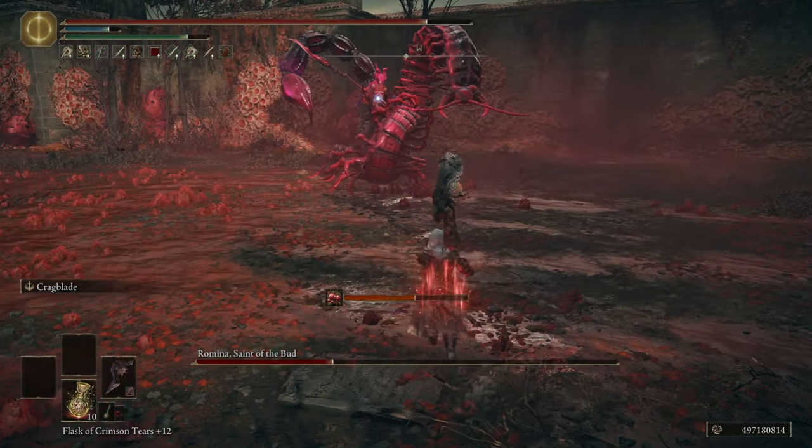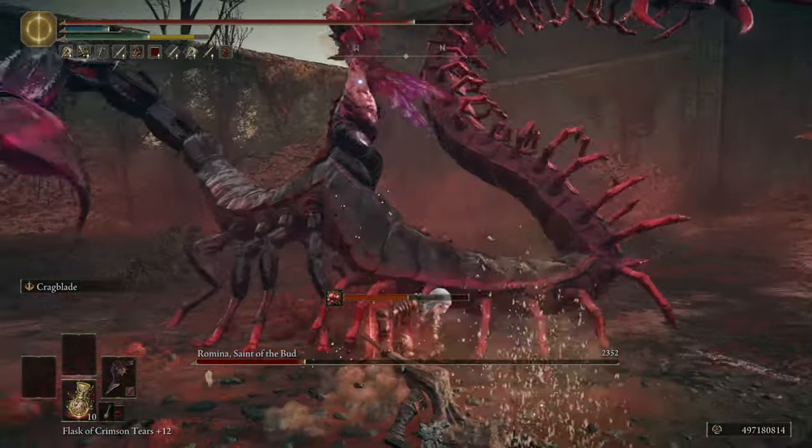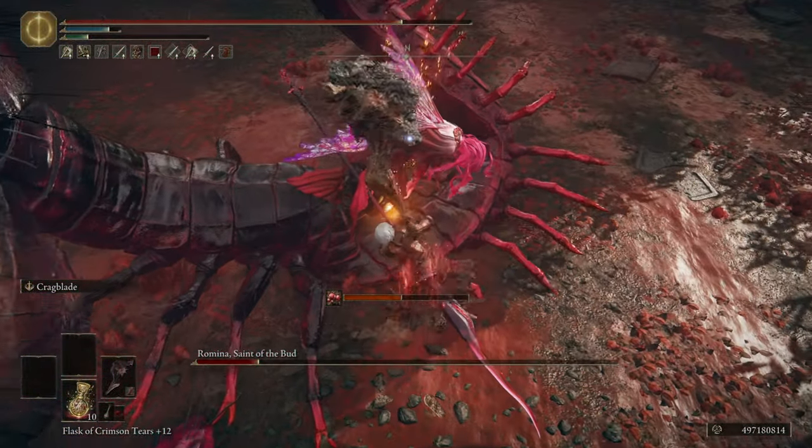We have 11 dexterity just to meet the stat requirement for the Blood Fiend's Arm, and then 47 arcane which will be boosted to 57. Again, not a soft cap, but this is just how the optimal stats work out.